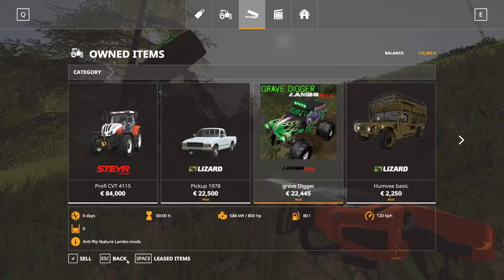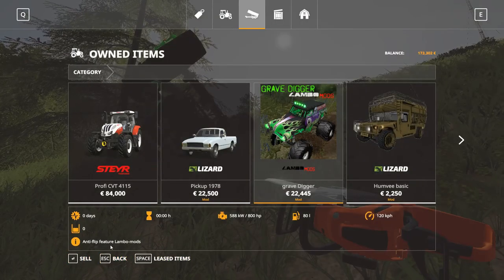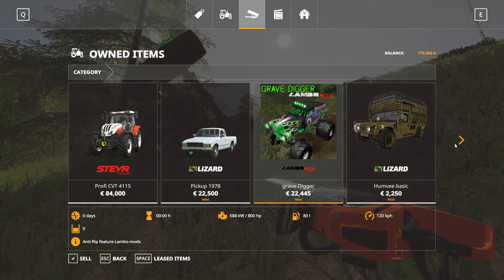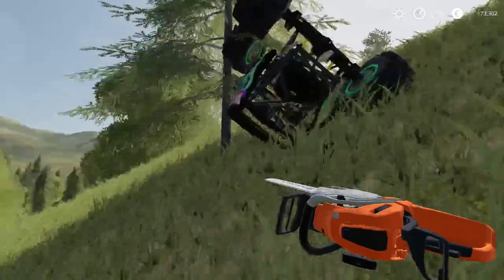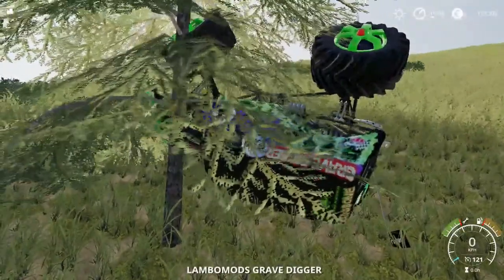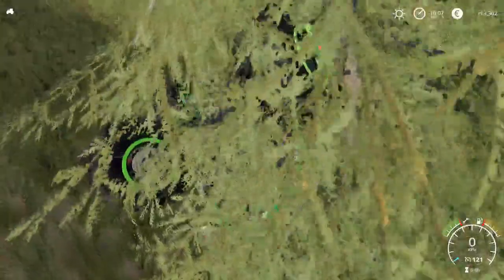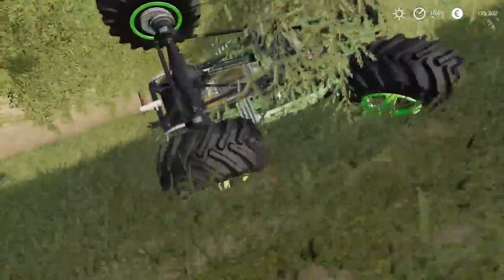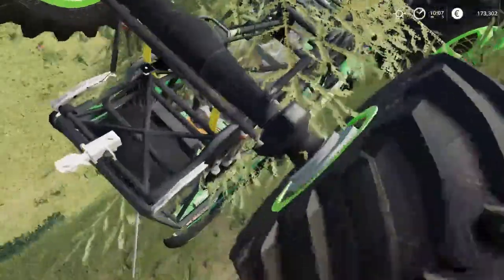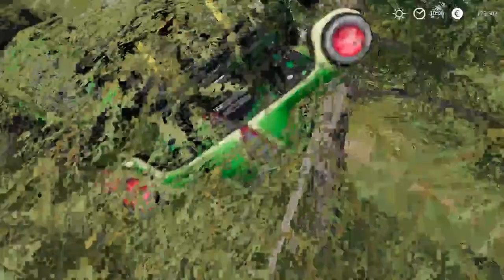I thought there was a way to flip a vehicle back over, but I can't do that. I honestly thought they had a system in place in Farming Simulator 19 to recover a vehicle — I guess not. Actually, while it's upside down we can look at the underside of it. Have a look at the suspension — it has a tow hitch, although you're not really going to be towing anything with this beast.